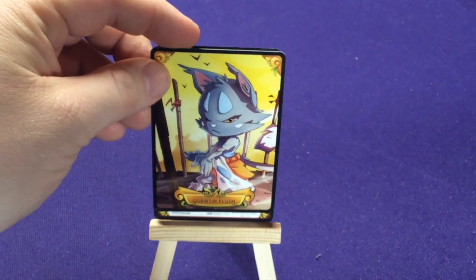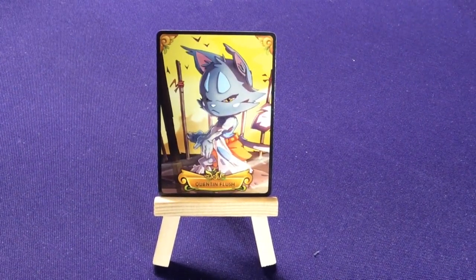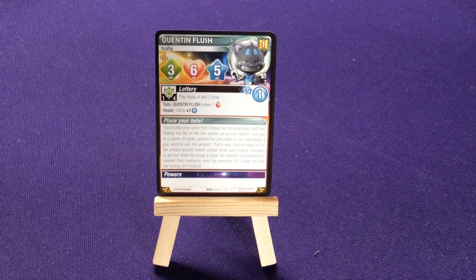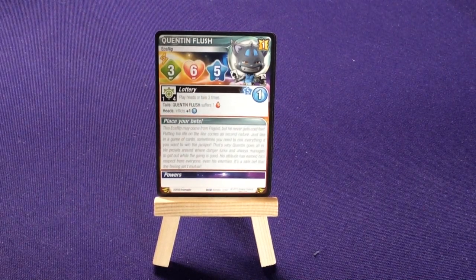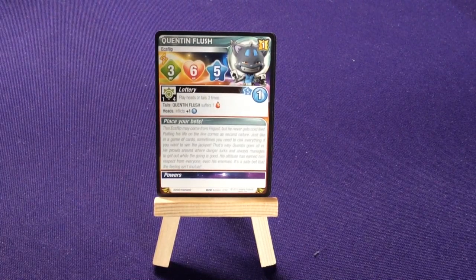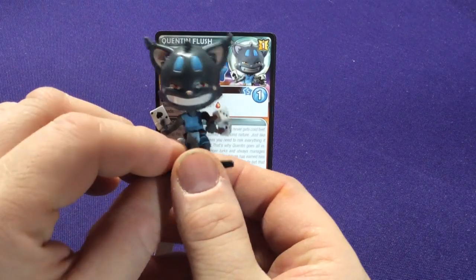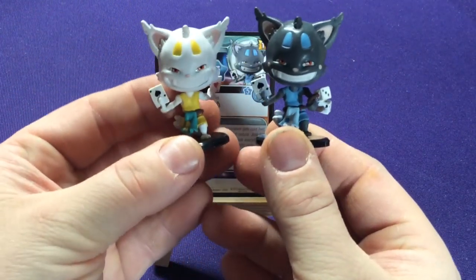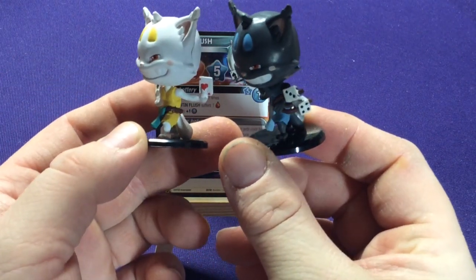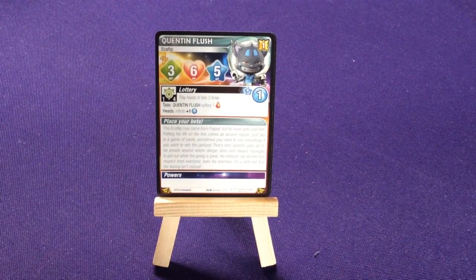We have Quentin Flush — another cat person, an Ecaflip. He has Lottery — flip heads or tails three times. If tails, Quentin Flush suffers one damage; if heads, inflict one damage, so since you normally do one you can do one extra — it's a gambling tactic. This one has one die in hand, while the other Ecaflip character had double dice, which is kind of neat for comparison. His second ability also involves rolling dice, fitting for a die-rolling character.